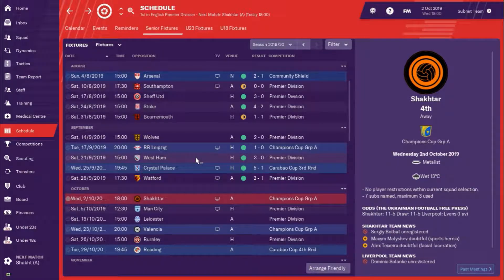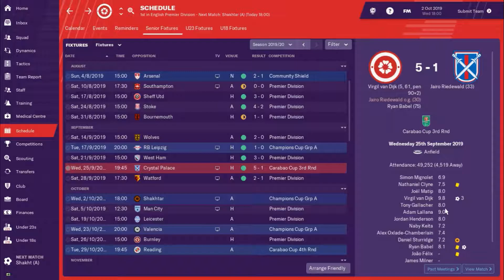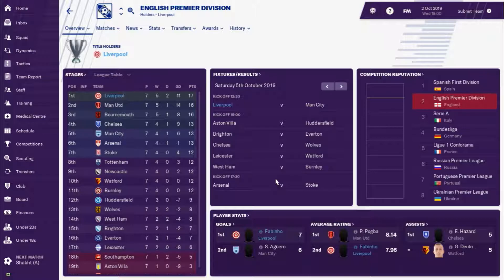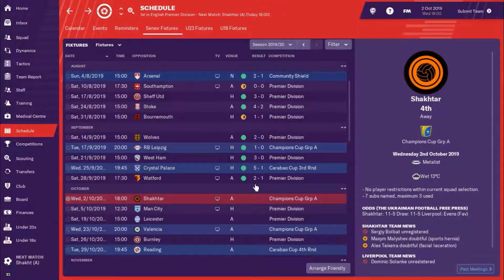A three-nil win against West Ham, five-one against Palace - shout out to Van Dyke getting a hat-trick from centre-back with a 9.8 rating - and a two-one win away at Watford, which was a tough game. Watford are doing well this season. Looking at the Premier League table, we sit top. Bournemouth finally lost their first game but they're still having an outstanding season. We're one point in front of United and Bournemouth. Firmino is top goalscorer in the Premier League on seven goals, also getting the second best average rating behind Paul Pogba at an 8.1.